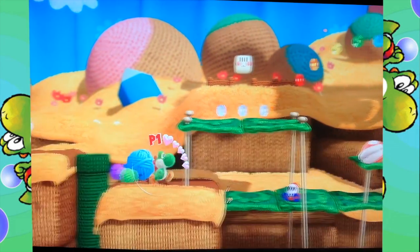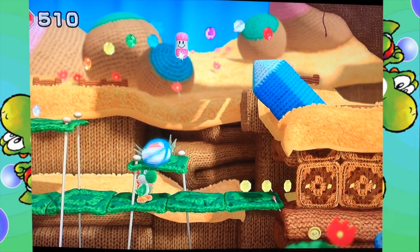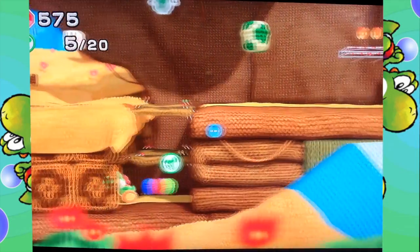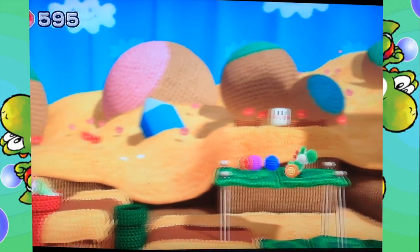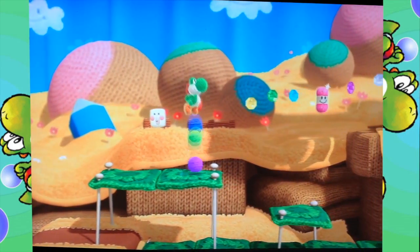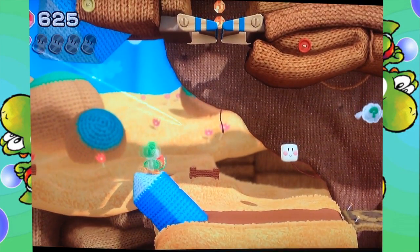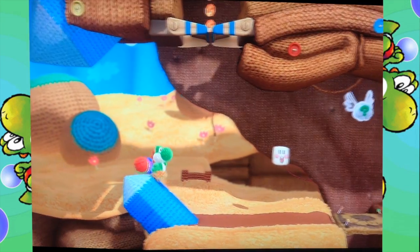Oh crap. I was looking at the iPad — the recording thing — and I didn't notice, because there's the quality. Alright, let's go. So you can jump with A, but if you hold down A, you can do a flutter jump. And what we just got there, that little pink yarn wool thing, is a wonder wool.